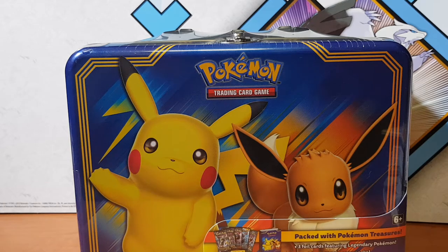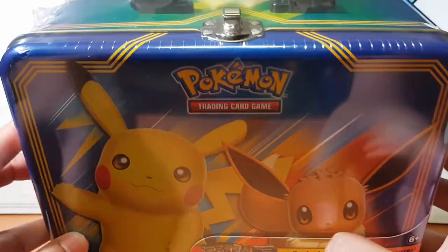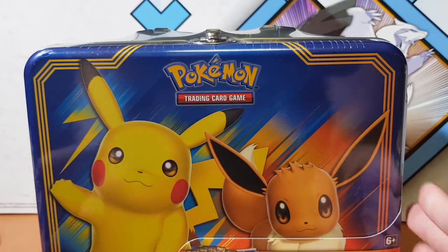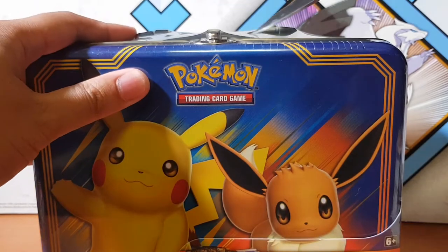What's going on fam, Richard Soros here bringing you guys another pack opening. This time we're going to be opening one of these extremely cute Munchbox tins. I don't usually open these, I thought I'd just try it out and see how we go. Let's open it up.